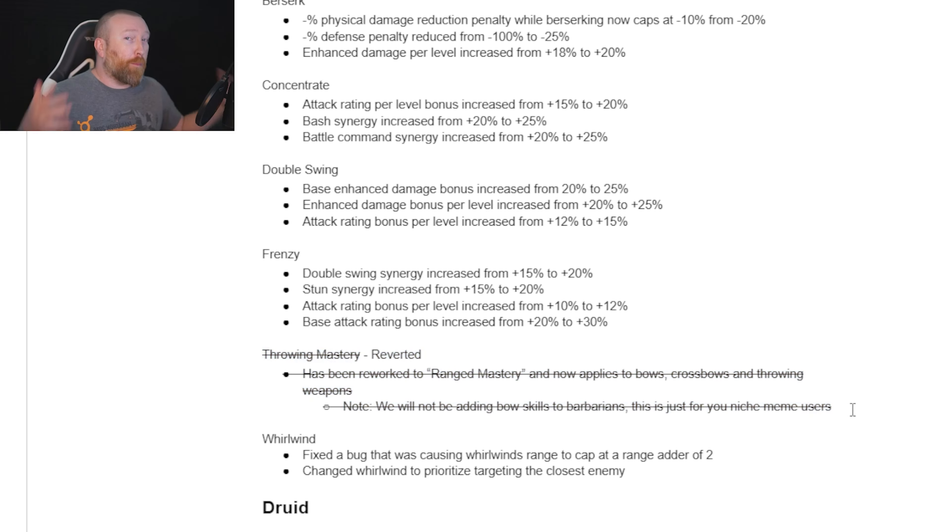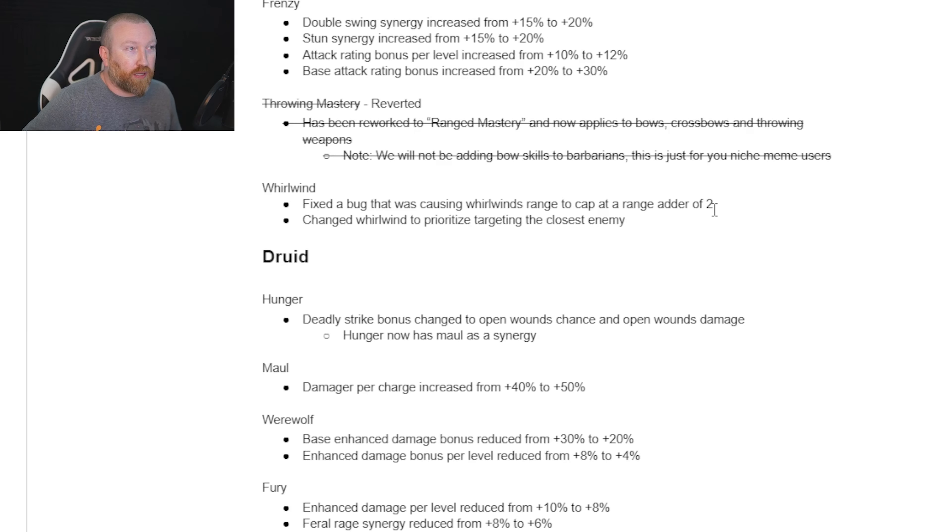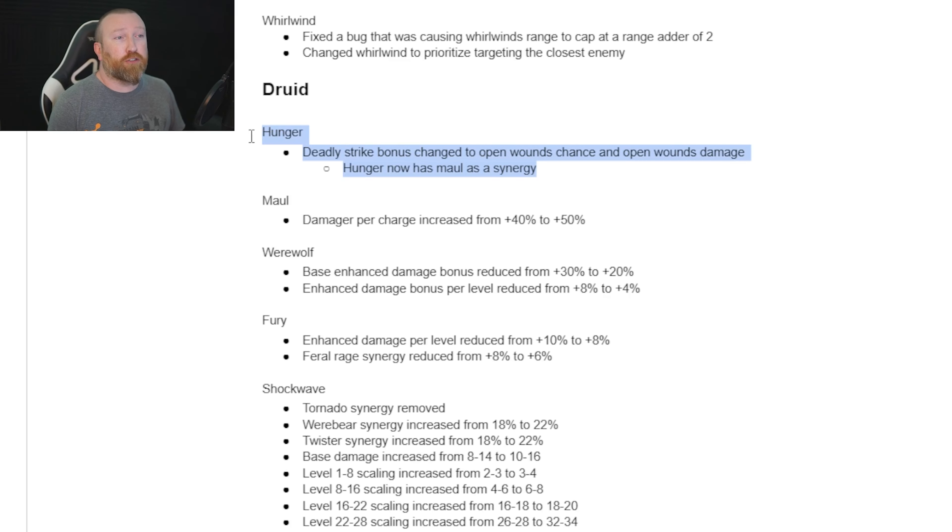Blade Dance is getting some changes, and venom too. Barb got little tiny buffs all over the place to try to make more things possible. There was the meme of Bow Barb — they were going to add Bow Mastery to Range Mastery, but that didn't work out in the coding, so it was reverted. A Bow meme build is still possible, just without the Mastery support. Whirlwind also had an issue where, especially with range 4 weapons, it wasn't doing the proper range — that should be fixed.